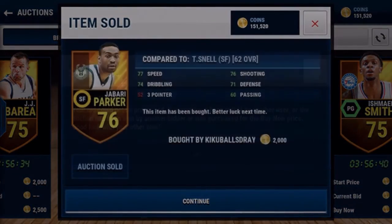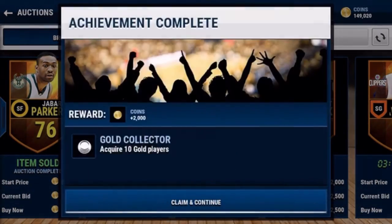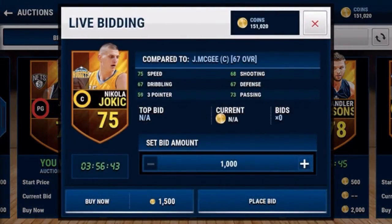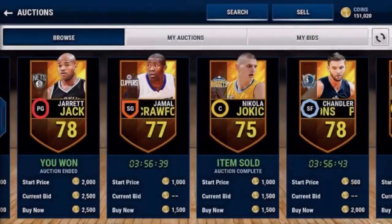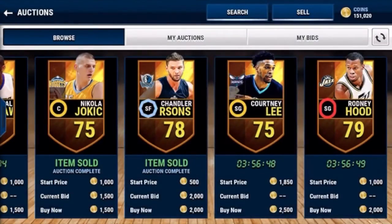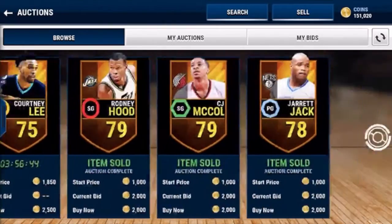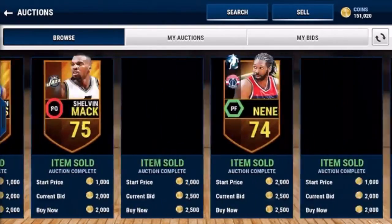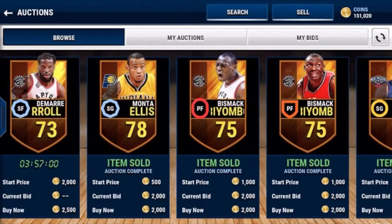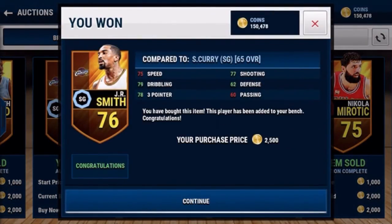Jabari Parker — you've got to be really quick with these, lightning fast. There we go, I got one! You just get an achievement too, so it's easy money. You definitely want to get the ones for 1.5K. You want to scroll to the end as well, because sometimes people forget to grab those and there are some good deals hanging at the end. JR Smith — there we go. That's one of the best ways to make coins in this game: snipe players and then sell them on for 2,500 to 3K.